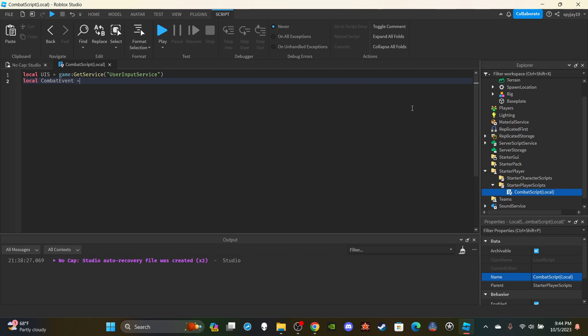Get the combat remote event: local combatEvent = game.ReplicatedStorage:WaitForChild('CombatEvent'). Then make a variable for attack number: local attackNumber = 1. This tracks which attack to use - 1 is left punch, 2 is right punch, cycling through. Then make a cooldown variable: local cooldown = false. The cooldown prevents interrupting another attack - the player is taken off cooldown when the animation finishes.